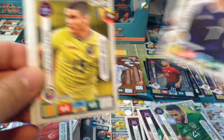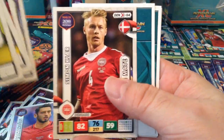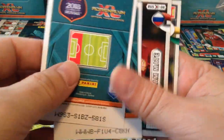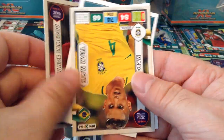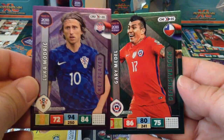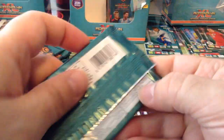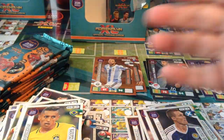Darren Fletcher, Scotland. Marquinhos, PSG and Brazil. And we get Gary Medel again — Defensive Rock — and Key Player Modrić for Croatia. That's a shame, we got another double with four special subset cards.